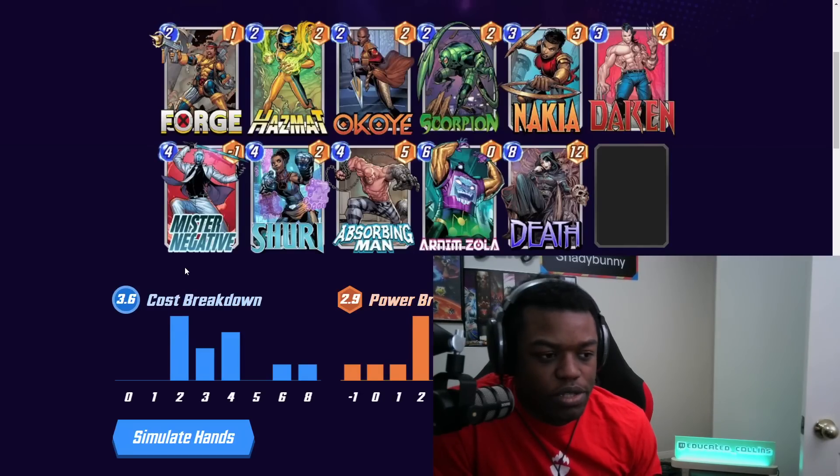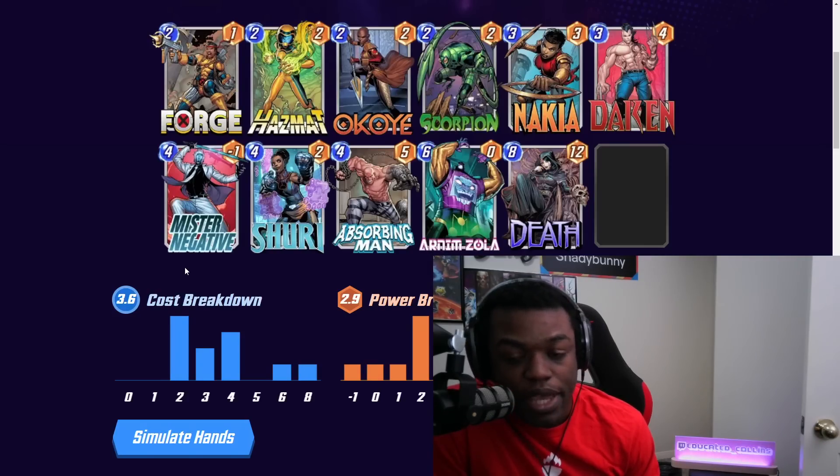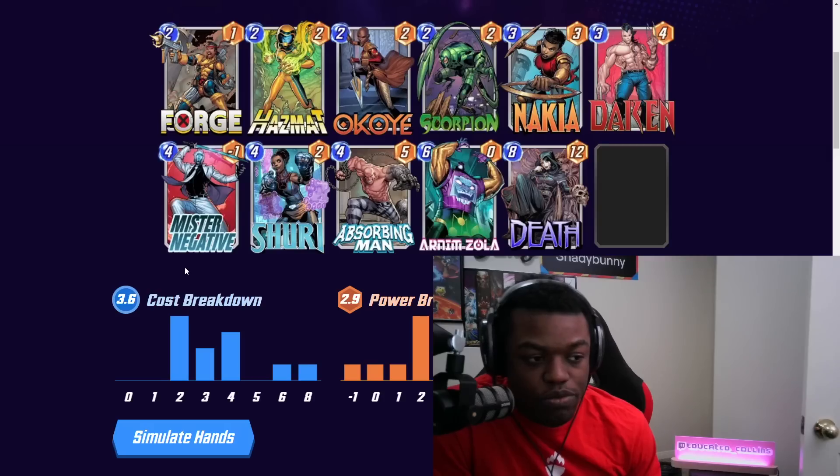I want to talk about some of the synergies of the card. First section is synergies with the card itself — things that make it stronger or easier to trigger. There's definitely going to be a lot of buffing. So Forge, Okoye, Nakia, Shuri — those type of cards can just buff up Lady Deathstrike and give it a higher base power. Mr. Negative also works, where you flip the power, so now it's a 3-energy, 5-power card, which gives it a pretty nice boost.